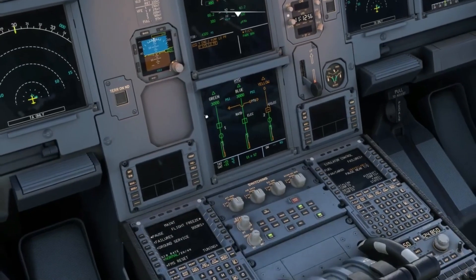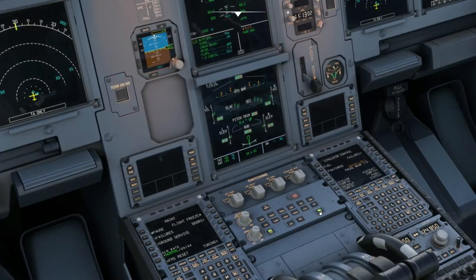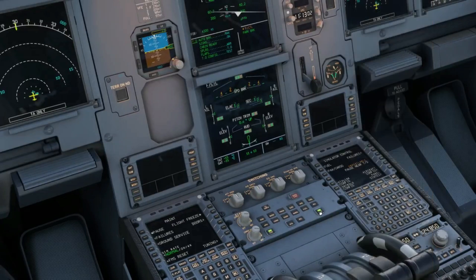On the right of the ECAM message are the affected flight controls shown in amber. On the system display page you can see the yellow hydraulic pressure indicator drop — the amber box indicates the engine pump that Amir turned off. On the wheel page, you can see amber indications associating the affected flight controls: spoilers 2 and 4 on both wings, and the nose wheel steering are affected and inoperable. Looking at the hydraulic distribution chart, you can see that the controls pressurized by the yellow system are affected and deemed inoperable.